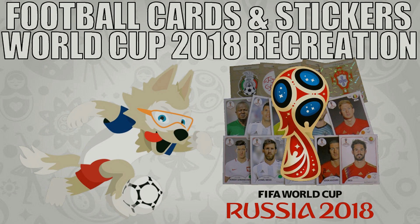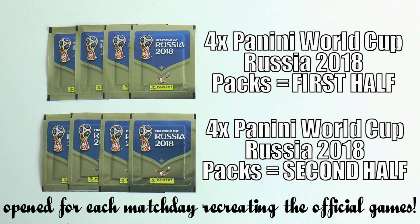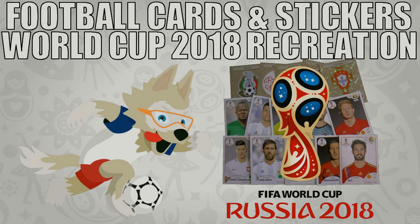Hi guys and welcome to the Football Cards and Stickers World Cup 2018. This is where we're going to recreate every game played in the tournament for the World Cup held in Russia in 2018 by using Panini stickers. We're going to open four Panini stickers to represent the first half, four to represent the second half, and any players pulled from the respective nations playing in that game will score an imaginary goal. We will gain results and create league tables from them. So without further ado, sit back, relax, and enjoy today's encounter.